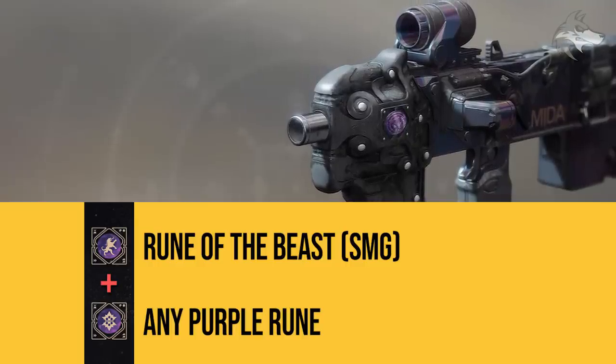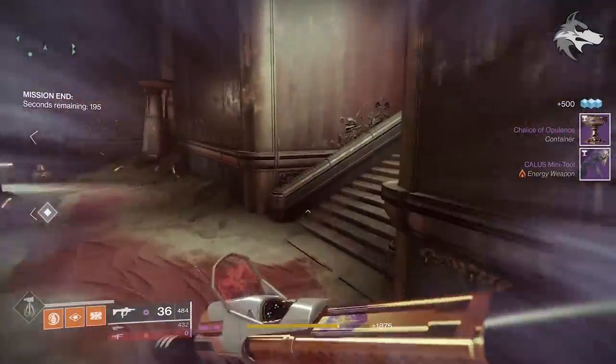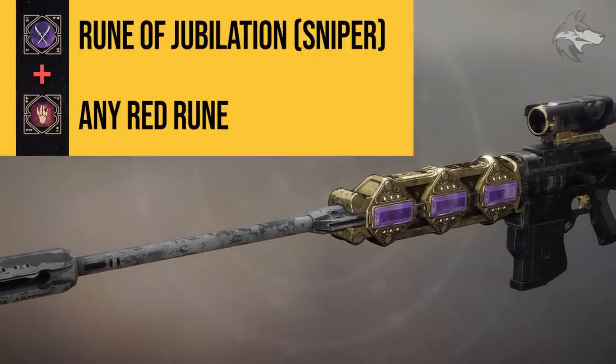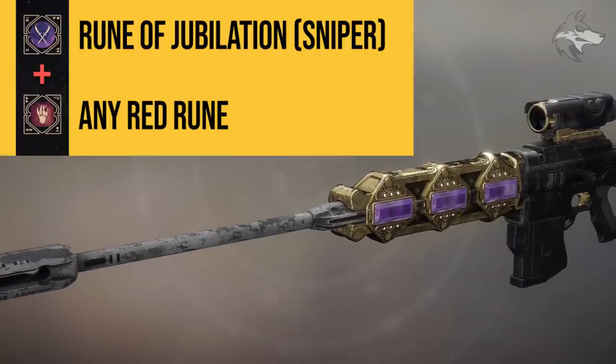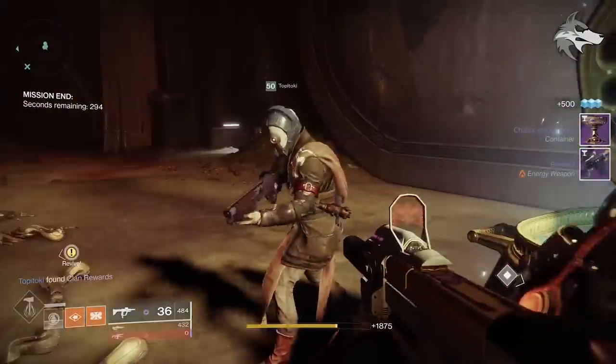For the sniper rifle Beloved, you will need a purple Rune of Jubilation — remember it needs to say sniper in the tooltip — but then also any red rune, since this defines the adaptive archetype of the sniper. That combination will grant you the new sniper Beloved.